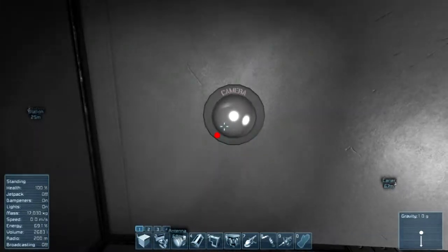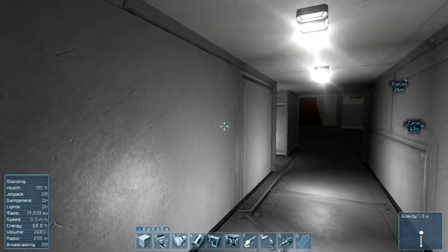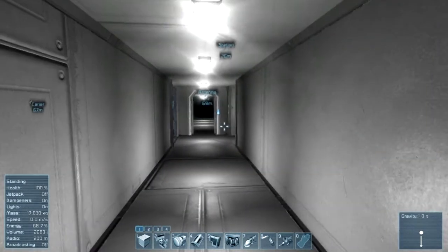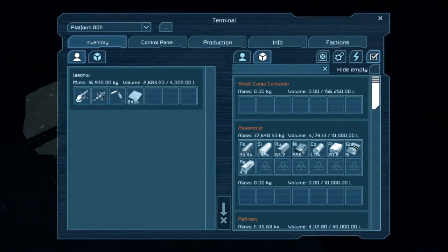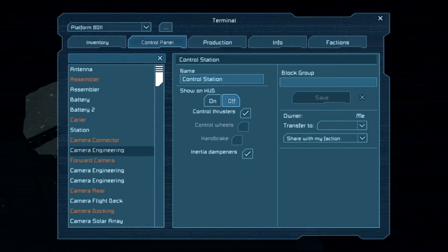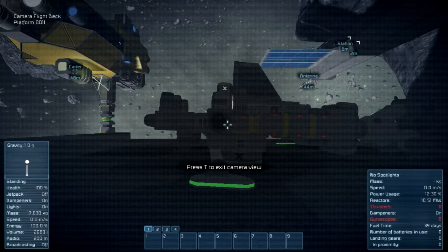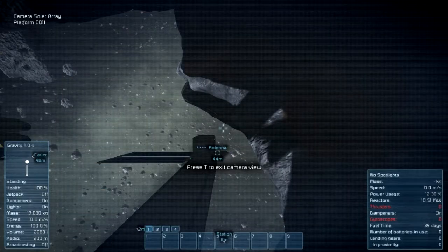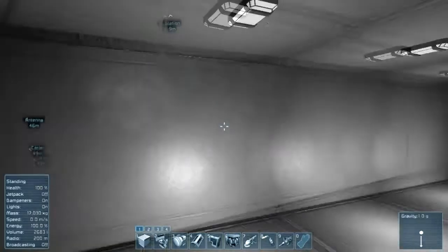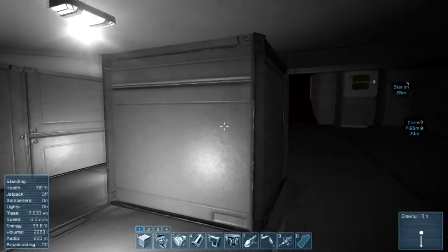We'll go down this hallway. Here's another camera — I've got these cameras kind of all around here so I can keep an eye on things. I'll show you real quick from our control panel: engineering camera, flight deck camera, solar array camera. So yeah, I guess in case anybody wants to infiltrate my space station, I've got security cameras.